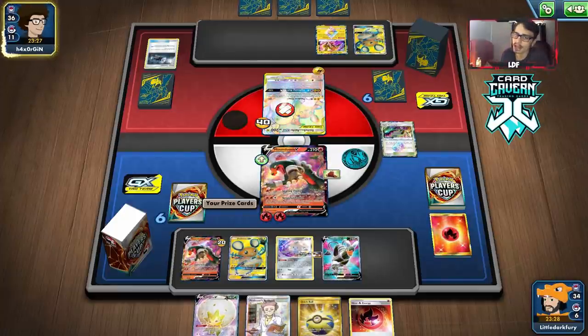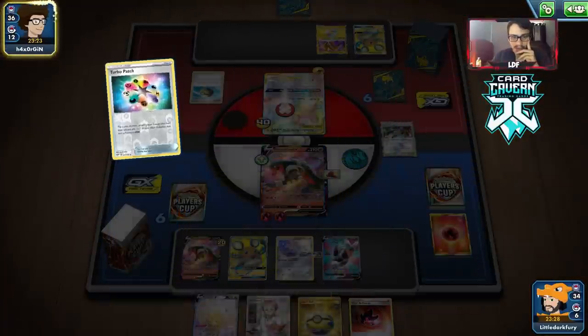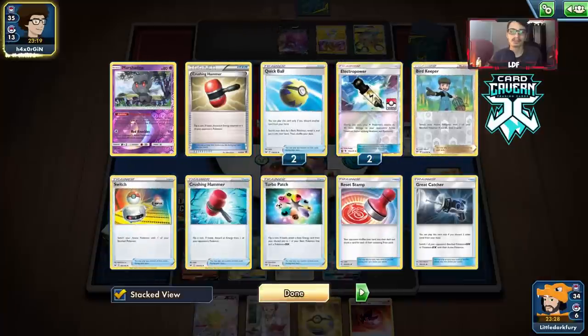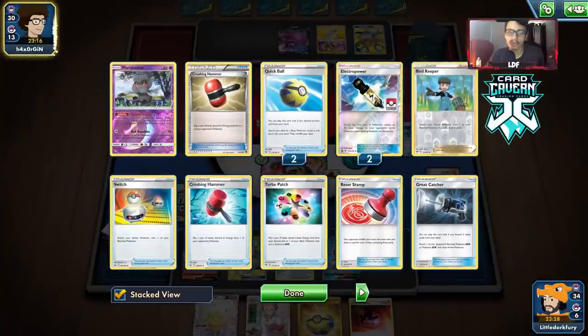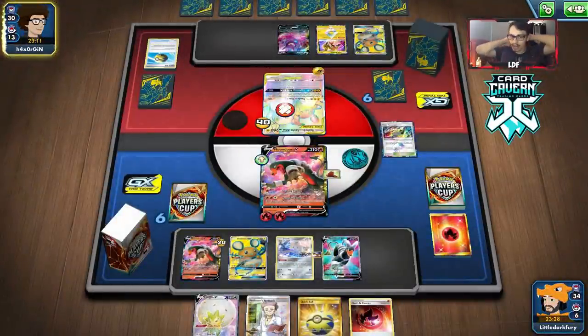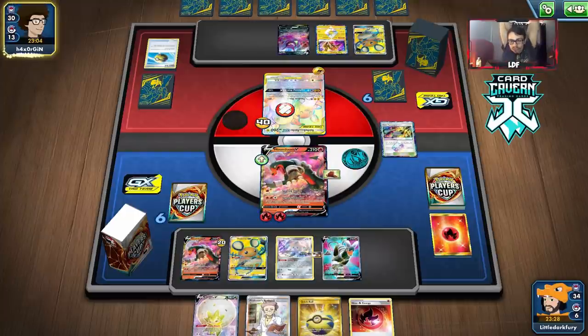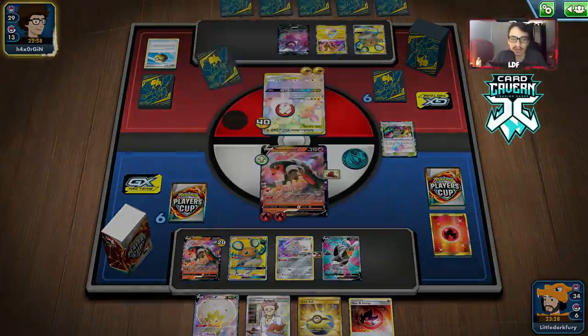They have a three-card hand — maybe a bad hand. Looks like they're playing a post-rotation build, going Crobat with no energy in discard. The Crushing Hammers scare me a little bit — if they get lots of heads on Hammers it's going to be an issue. We do have the energy and a Professor's Research. I'd probably prefer to Research instead of Eldegoss for a Welder. We can't even play Welder though because we had to retreat. Maybe we should have discarded the Heat Energy and kept the energy for the Welder.